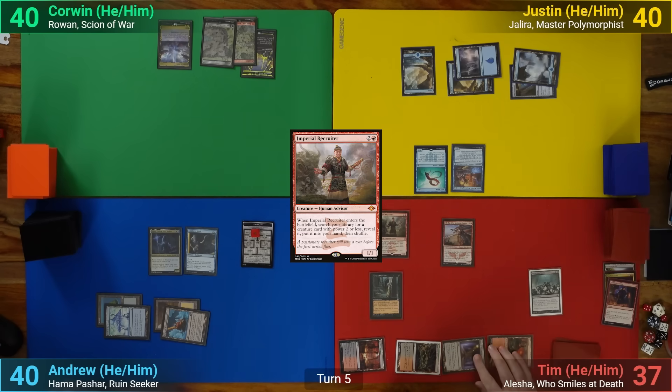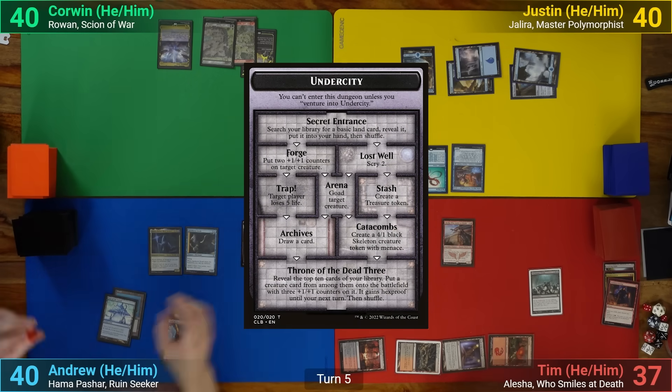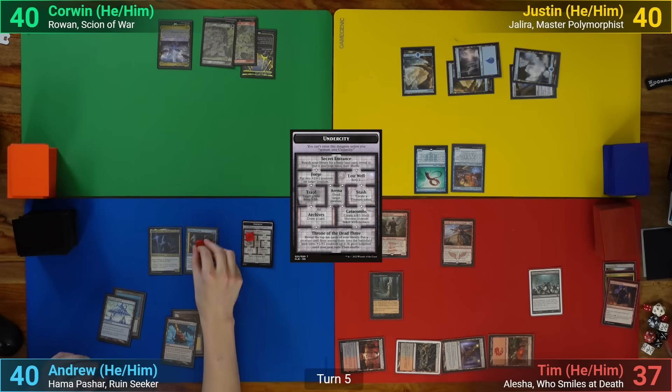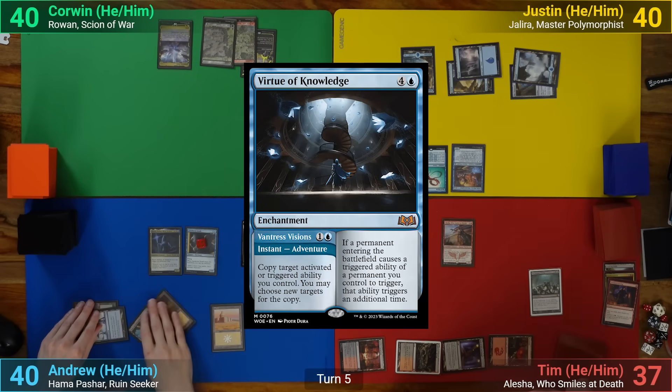He passes once he's done finding him. On my upkeep, I continue through the Undercity, putting 4 plus 1 plus 1 counters onto my Sneak, and then draw for turn. I play a Plains and cast Virtue of Knowledge, passing to Corwin.